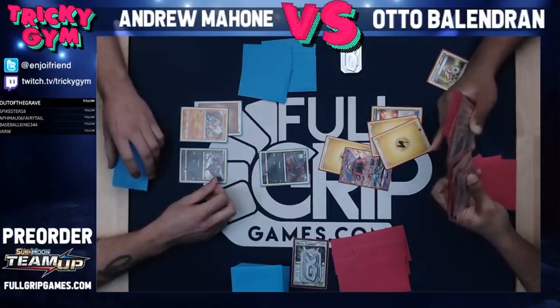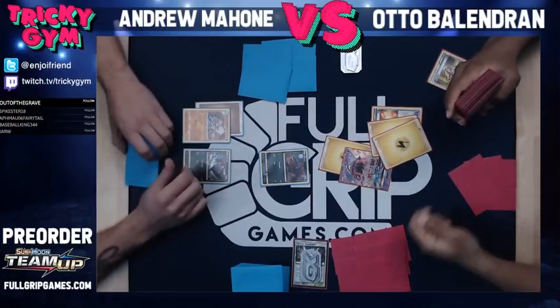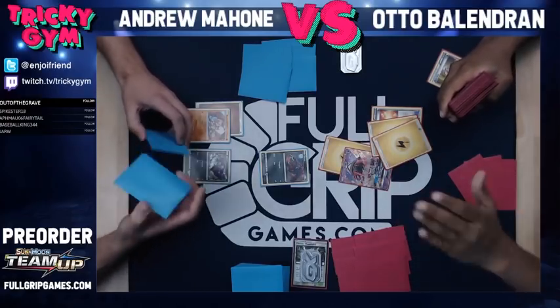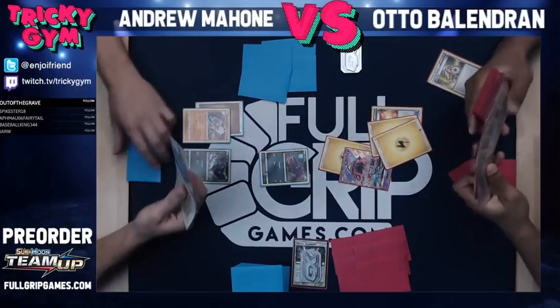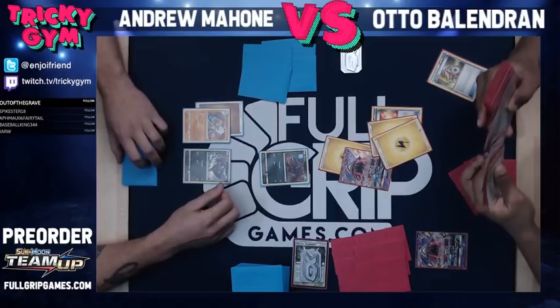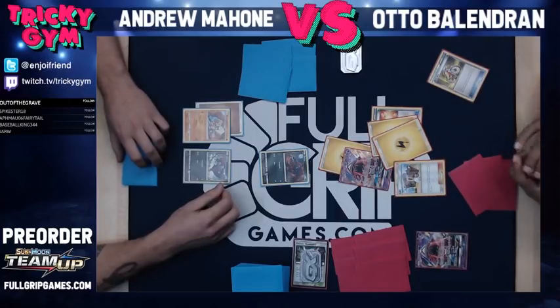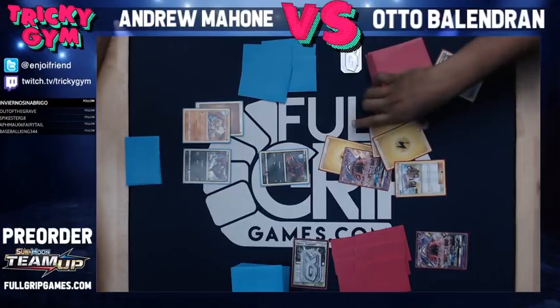So I've set up this deck as kind of like a turbo deck. The idea was, without this bad hand, to be able to set up a Pika-ROM in one turn. Because Koko can attach two, Thunder Mountain takes away one, you can also attach one, and it plays Energy Switch. So you should be able to do all the switching around and set up a Pikachu Zekrom in one turn. But with the Thunder Mountain gone, your deck is just that much slower now.